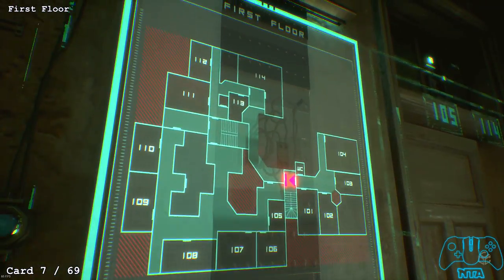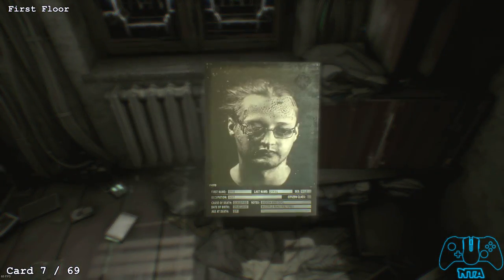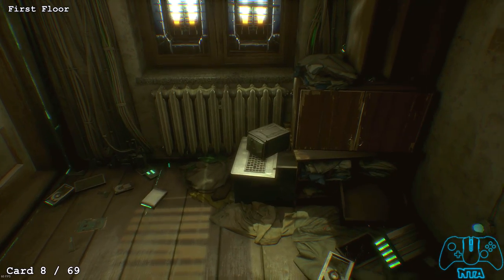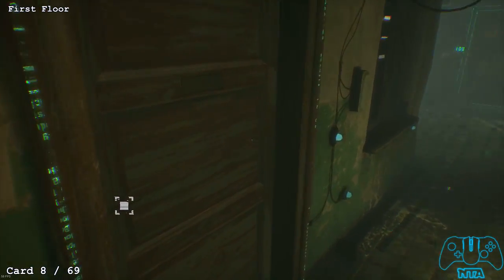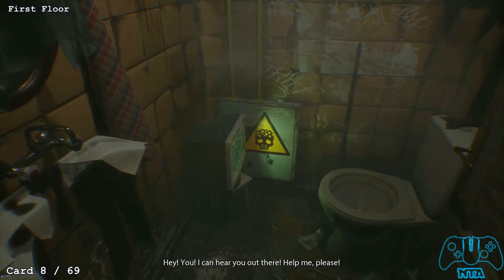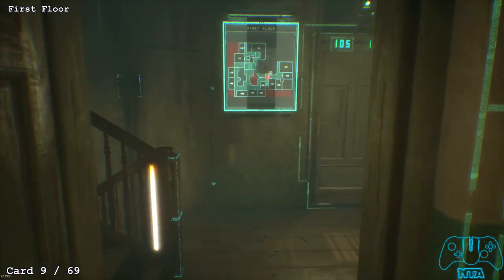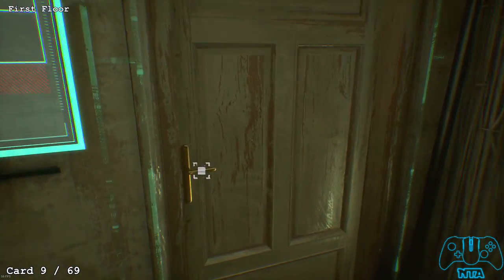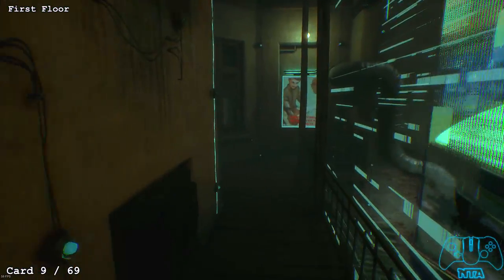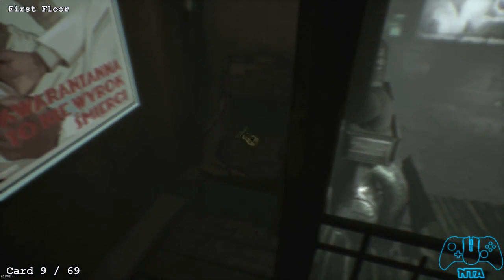Now we reach the first floor with a whole new set of items. As soon as you go through, look on the laptop to find the first card of this floor — card number 7. Then go through the first door to the right; inside the toilets on top of the TV you'll find card number 8. For card number 9, go back to the stairway, go onto the outside walkway, go round to the far end, find the chair, and on that chair is card number 9.